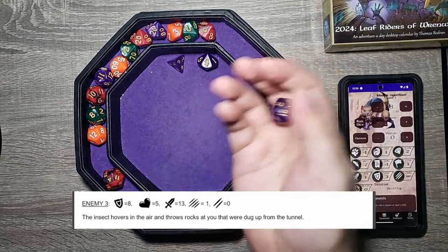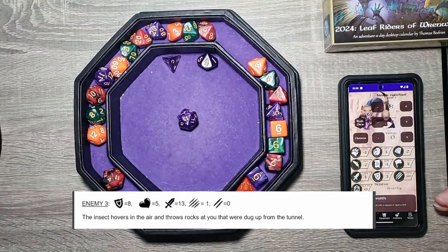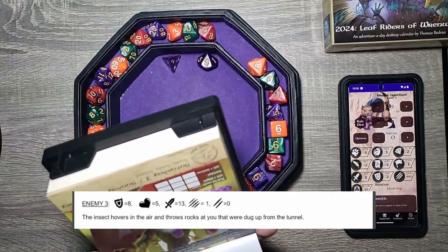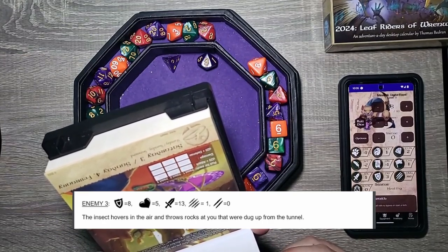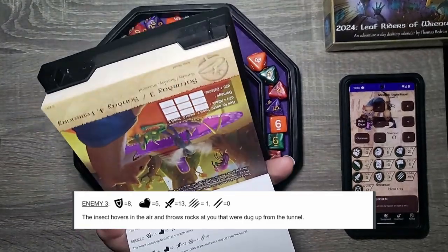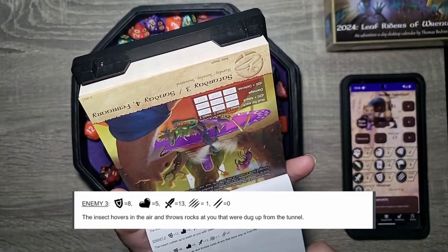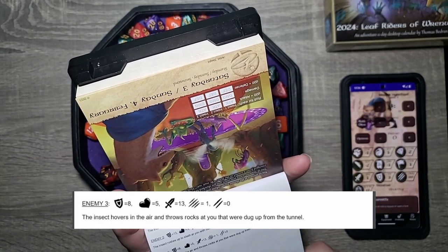Roll a D20 plus defense — that's a 13. Our defense is a three, so that's 16. Their attack is 13, so we take the reduced damage, which is just nothing. Merrick gets out unscathed and kills two of the insects as the last one flees back down into the tunnel.